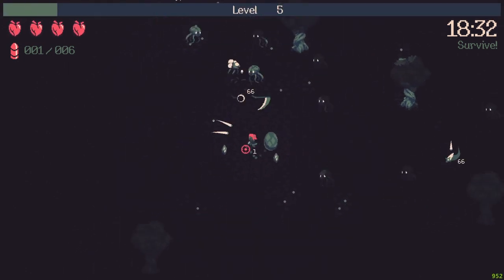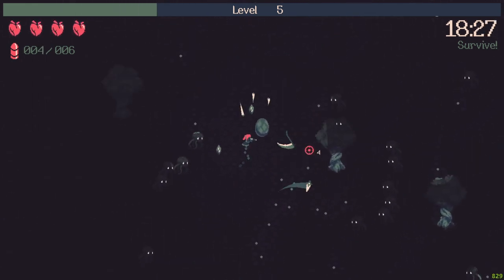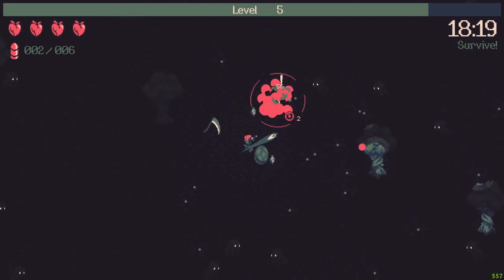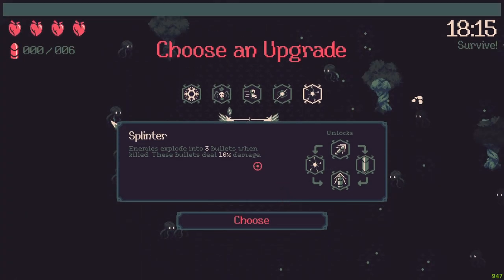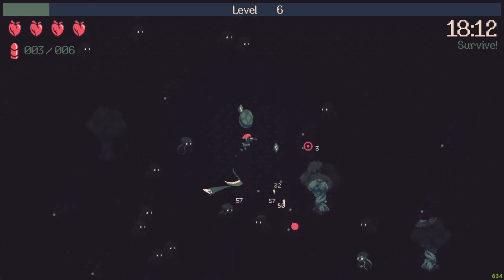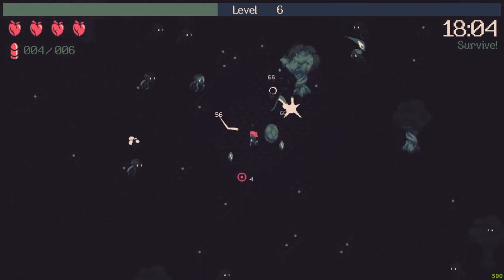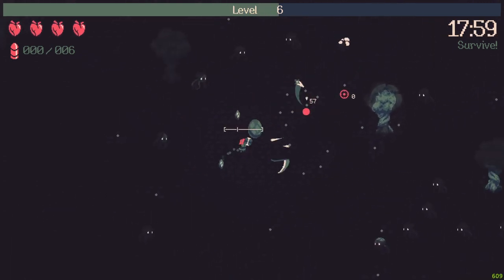Yes, the magic sight. Or I can try a summoning build with Lilith — the one that summons skulls — and this weapon. Because the dagger will do 100 damage sometimes, and I think that's kinda insane.